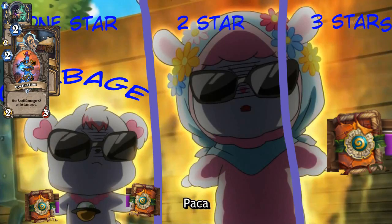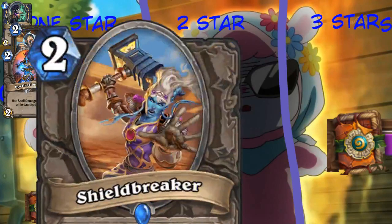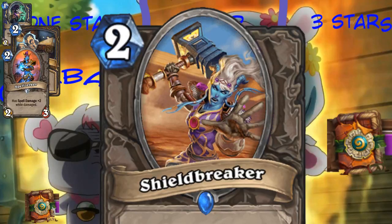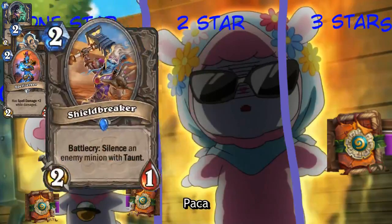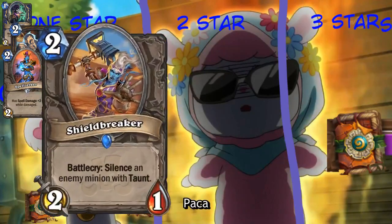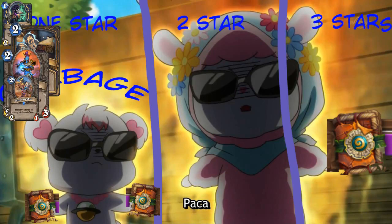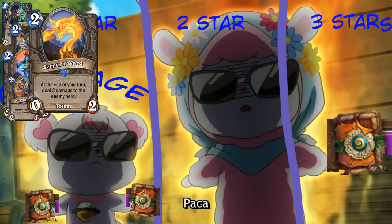Let's look at Shield Breaker. Do you recognize this art from anything? Is that a World of Warcraft thing? Not that I've ever seen. Battlecry, silence an enemy minion with taunt. This is a bad owl. Well, owl's pretty bad - it's a bad old owl, but is it a better new bad owl? I don't think so. It only hits things with taunt, so it's not good against everything that's not Hooked Reaver or Cairne. And all the aggressive decks now are odd decks, so you can't play this card because it's even - it goes in the garbage. We don't actually know anything about the meta.